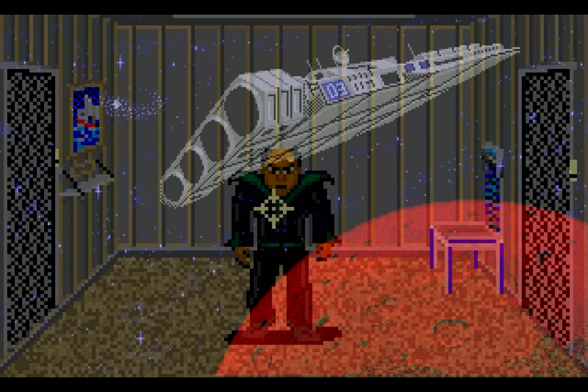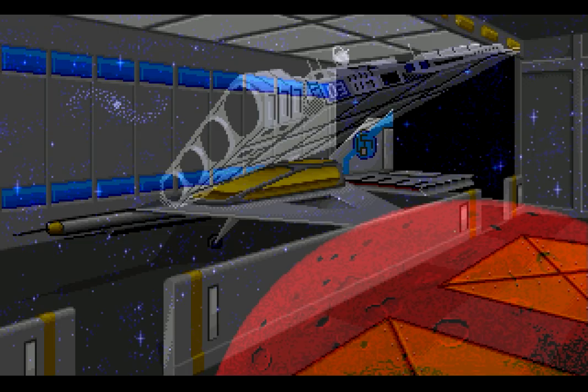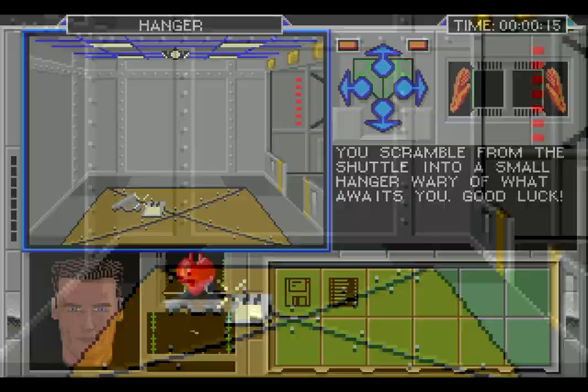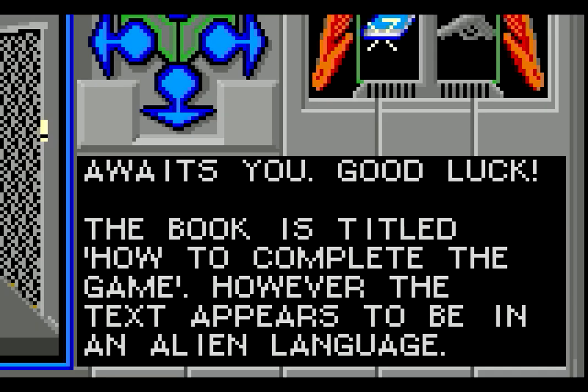Naturally the ships have fallen into disrepair with all this madness going on. So you have to get on board, try to repair the systems, and get back to civilization. You fly your small ship into the hangar and start exploring. Immediately you find a keycard, a gun, and a book titled 'How to Complete the Game' - but it's written in an alien language.